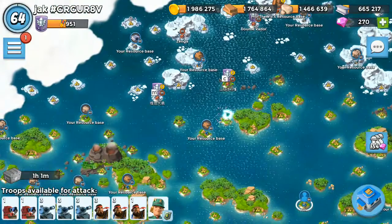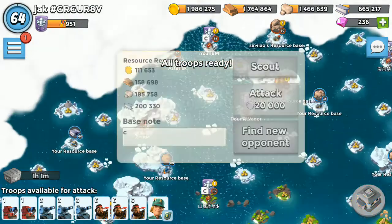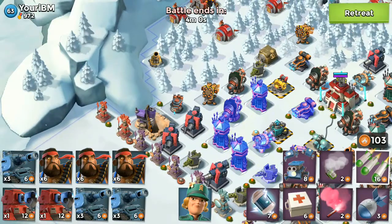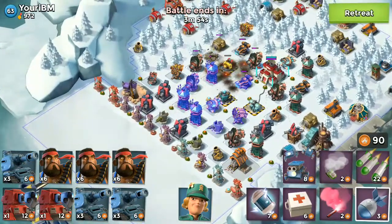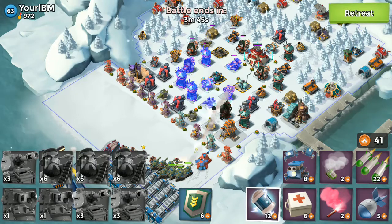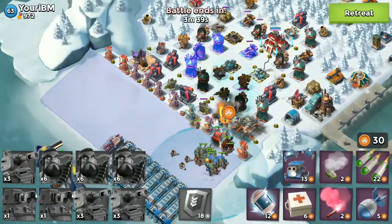Let's find a base to attack. There's a Grapplers here — not a problem. Let's attack this base and take down the Grappler first. There are a few Boom Cannons that need to be taken care of. Let's go from the right side, use some Shock, some Critters, and activate the Iron Will ability.